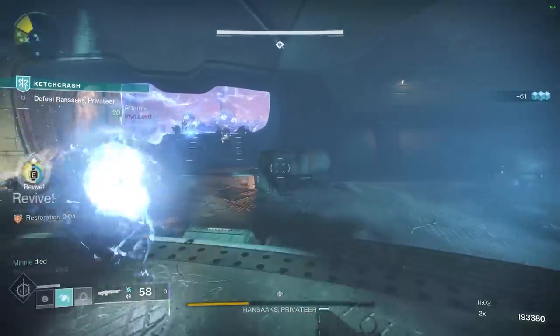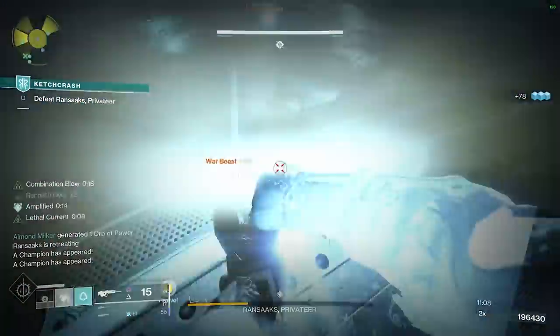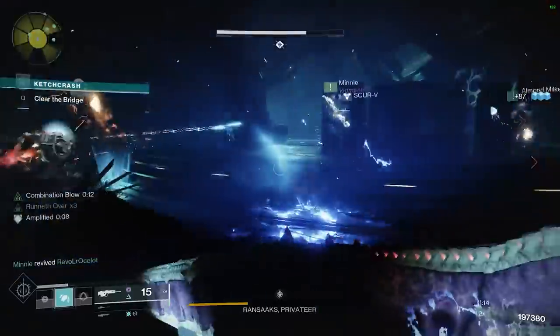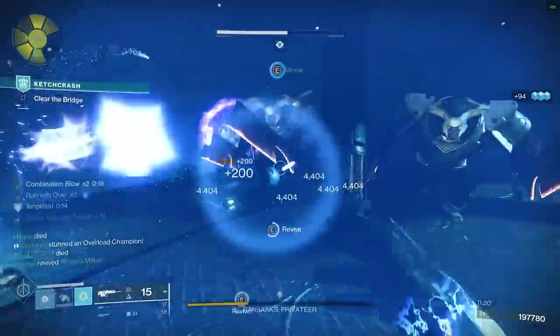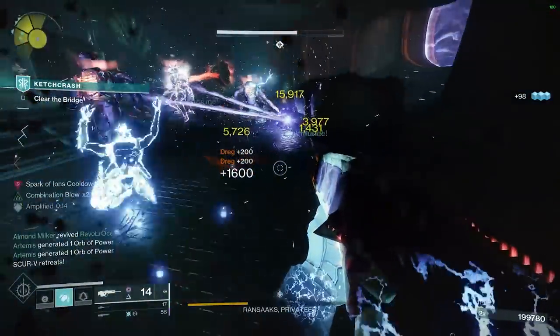Taking Charge is really good because in PvE, whenever you pick up an orb it automatically makes you Charged with Light — and orbs are everywhere in PvE, though a little less prevalent now. That's a good point — now that masterworked guns don't automatically generate them. That's where other build crafting comes in, like siphon mods on helmets. Depending on what element of weapon you're using — if you're using a void weapon like The Monarch on a void subclass, every multi-kill will generate an orb.